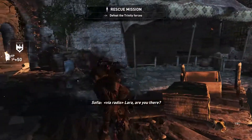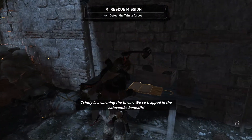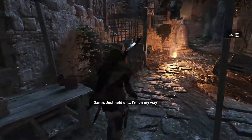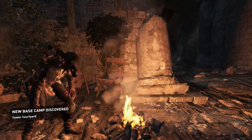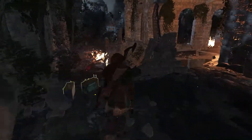Before interacting with that campfire, I'm going to go back here and get this document right here too. And now I'm going to get these coins. And then I'm going to grab that fire. Then we have a fast travel spot — we're going to need that later on.